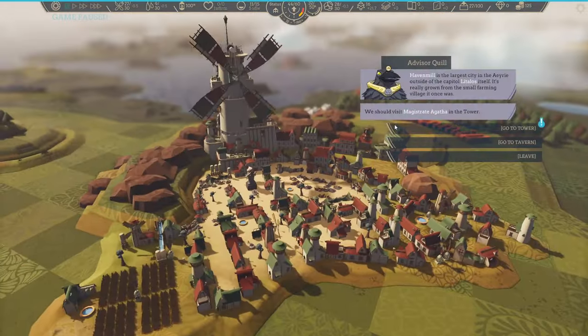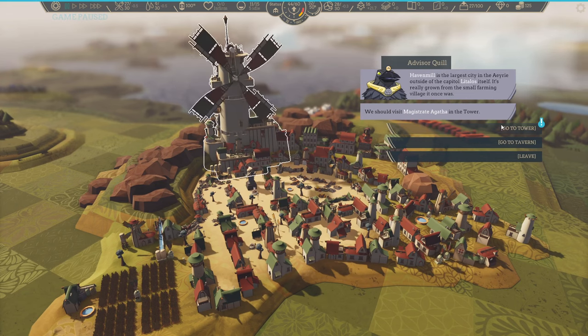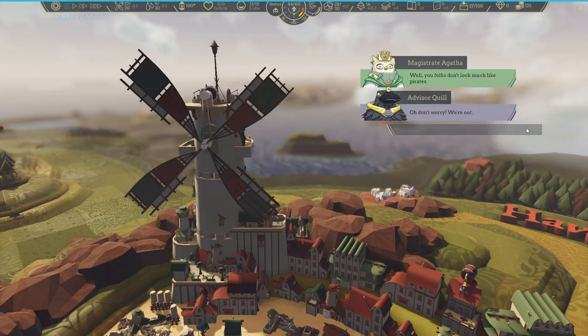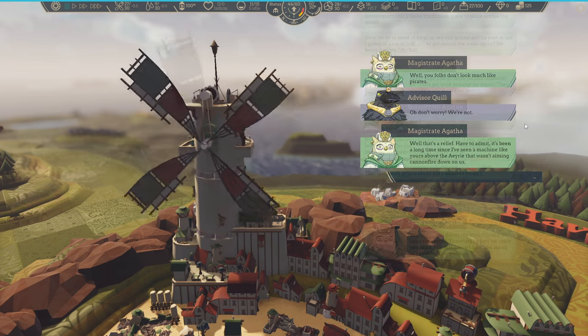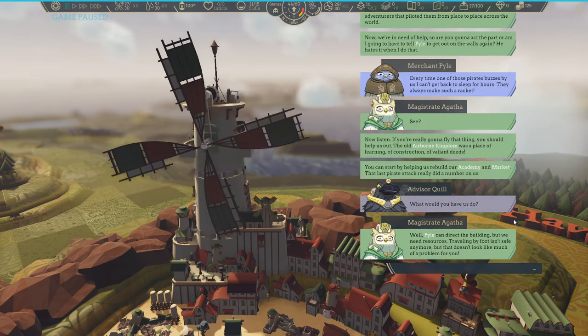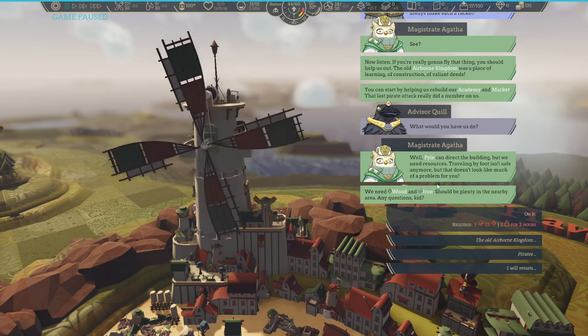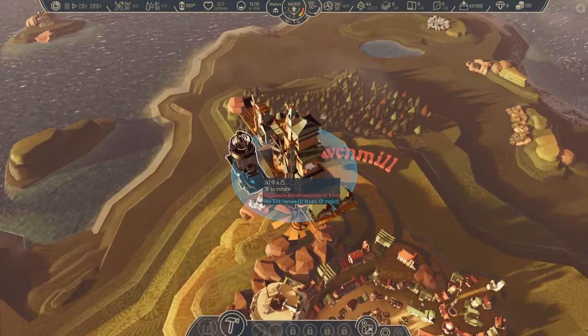Our first target is Haven Mill, and this is where the main quest begins. We have to go to the tower to talk to Magistrate Agatha, who keeps calling me 'Kid,' which was sort of irritating. Magistrate Agatha wants us to help rebuild after a pirate attack — so we have to provide wood and iron. The thing about iron is we get the ore, but we have to actually convert it into iron.